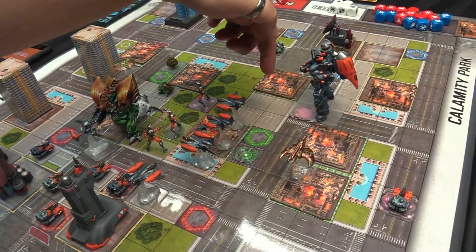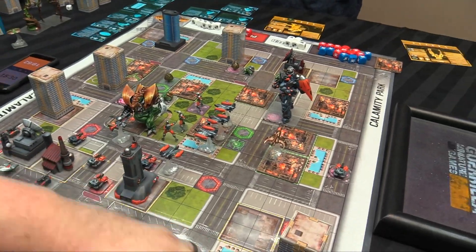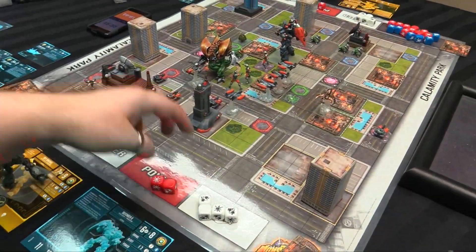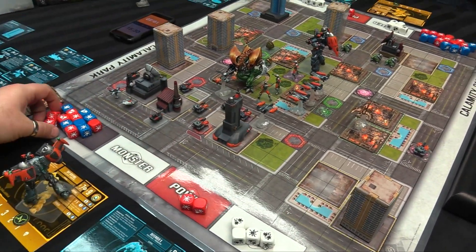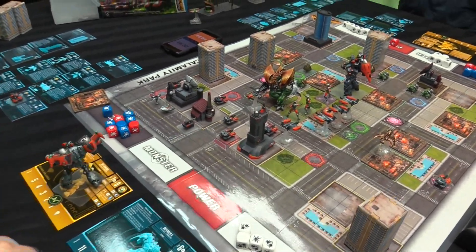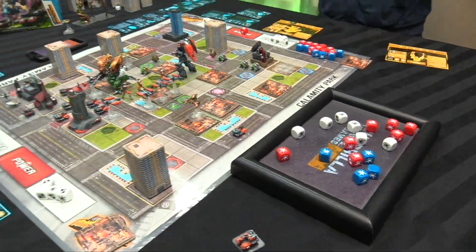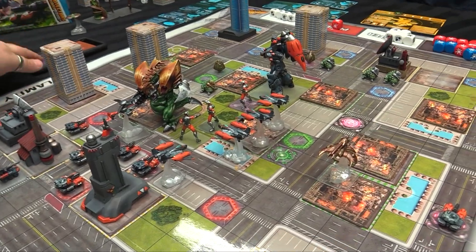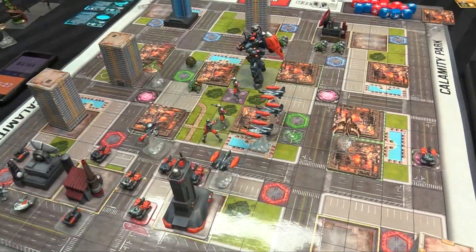Defender X takes four steps costing four action dice, then fires the rocket fist power attack. With two power dice from power zones, plus securing a building, plus safeguard - putting all dice in for the rocket fist punch. He rolls and hits on the boost dice alone. Gorgadra is finished off. Both enemy monsters are down - game over.